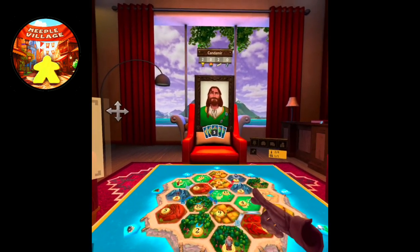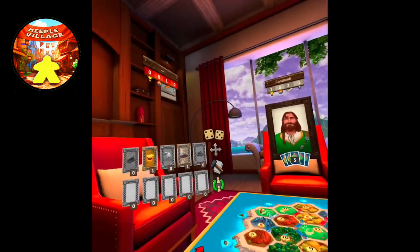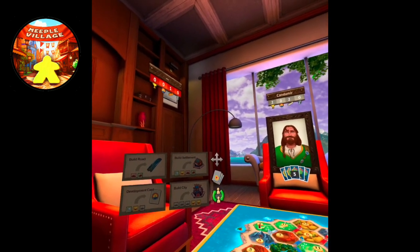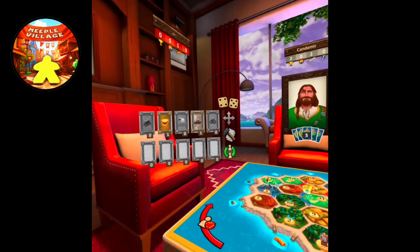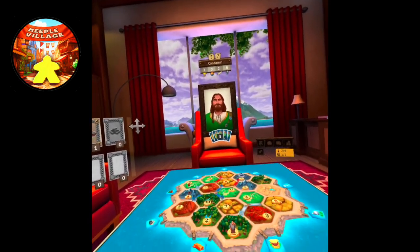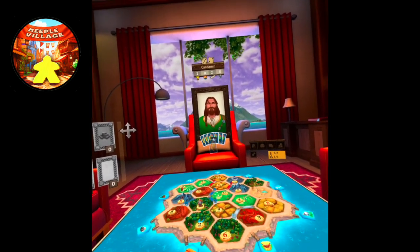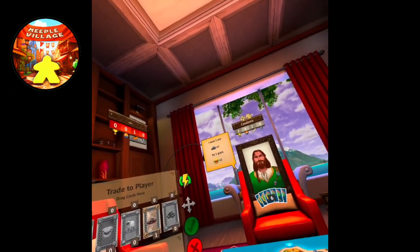Come on, controller. There we go — the settlement is placed. Now I have more options when we roll. I don't think I can build anything else — I need a sheep to build a development card. So we're going to end our turn. The robber is on the loose and now I don't have my knight anymore. That was terrible.